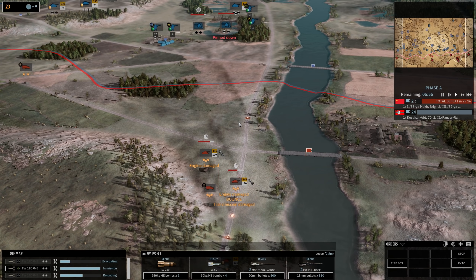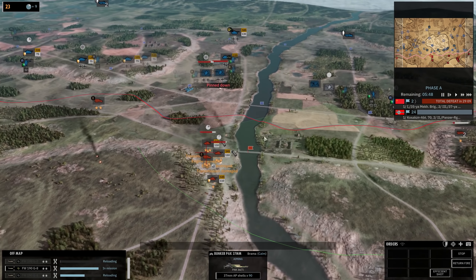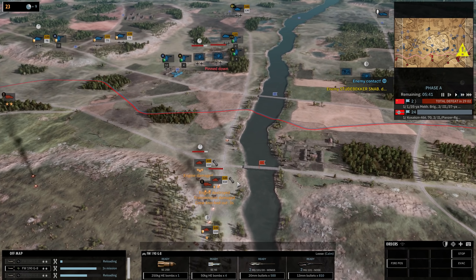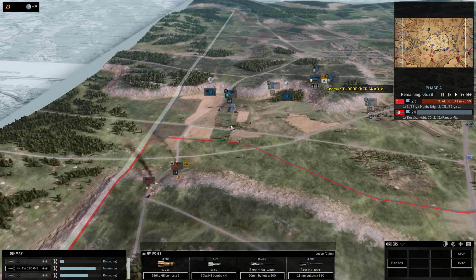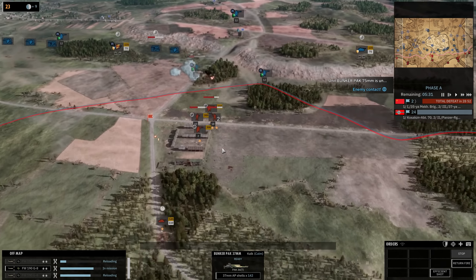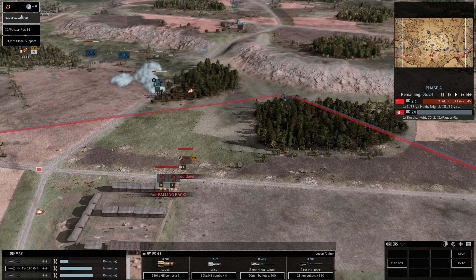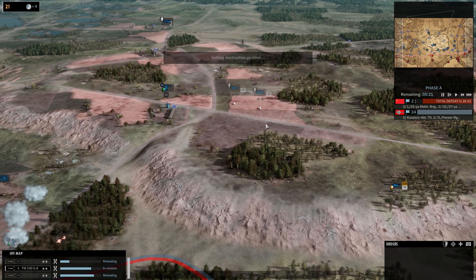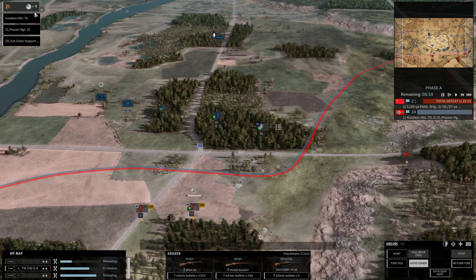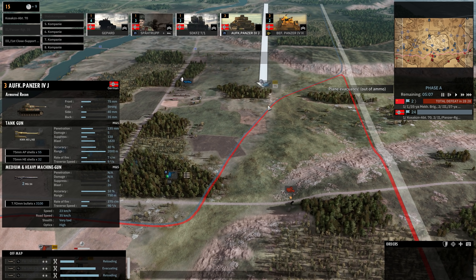The Pak 37 isn't going to do anything, which is kind of annoying. Let's switch targets and hit one of these tanks instead, and have the Pak bunker try to kill the truck. We need to get rid of those trucks to keep our ground here. This area is under some attack — we could use a bomber. We have some pioneers, let's call some pioneers in up here — they do have half-tracks, which is awesome. We need supplies back here, and let's get an off-map fire order on that Panzer IV.